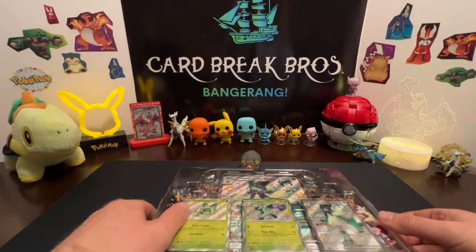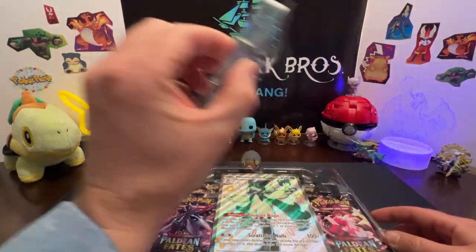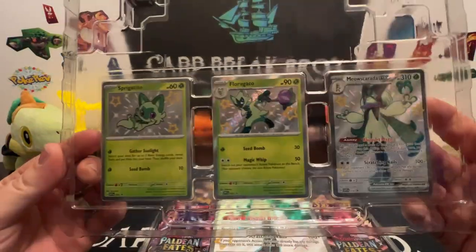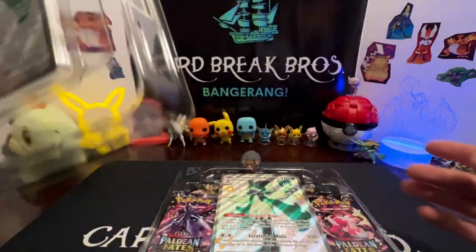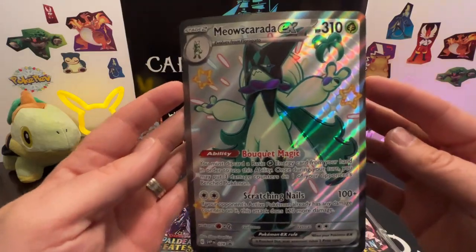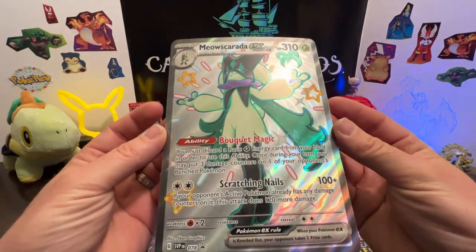We got the three promo cards: Sprigatito, Floragato, and Meowscarada EX. We also got our big Meowscarada EX jumbo card — super cool.